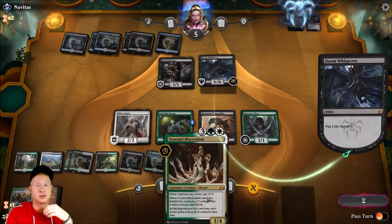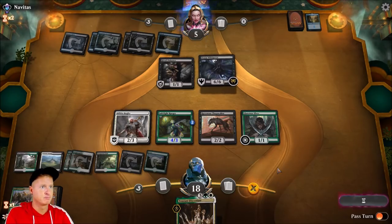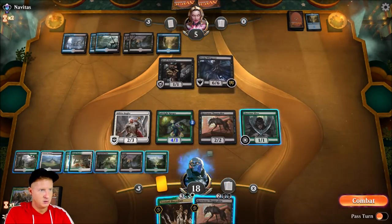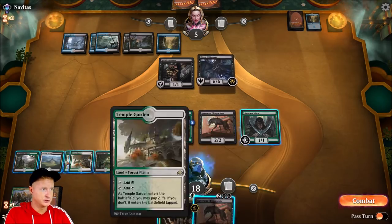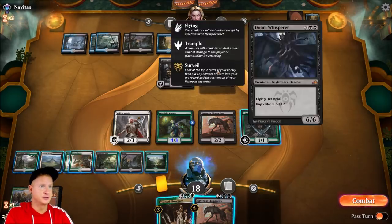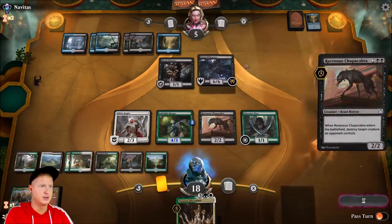This guy wants to die — suicide by the Whisperer. Counting mana: one, two, three, four, five, six, seven, eight — just shy of what we really needed. We can Ravenous Chupacabra his Whisperer and swing in for nearly lethal damage. Actually, that is game — we have won the game.